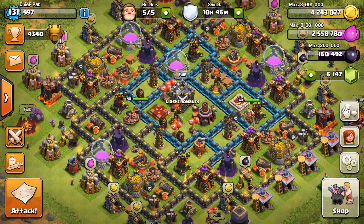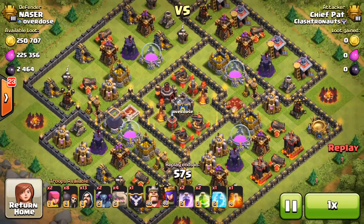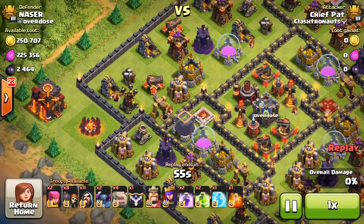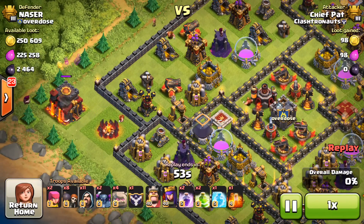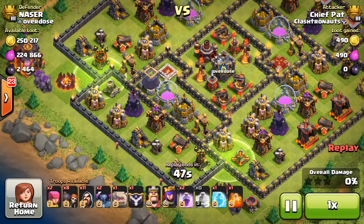What is going on guys? My name is Patrick aka ChiefPat and today bringing you guys episode 9 of my two-week Titan series. I'm at 4,340 trophies, only 60 trophies away from Titan 2, which is a pretty big accomplishment. I'm going to try to get 60 trophies today and see if I can storm my way up to 4,400 trophies.